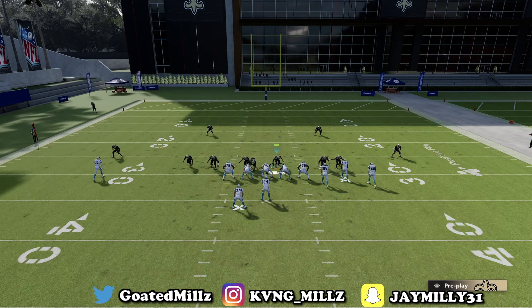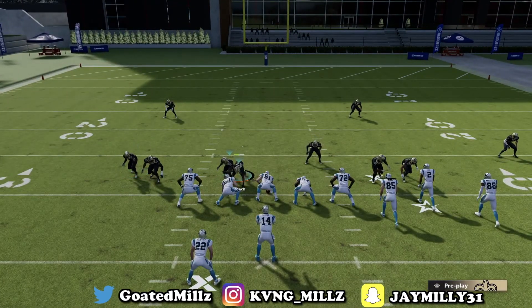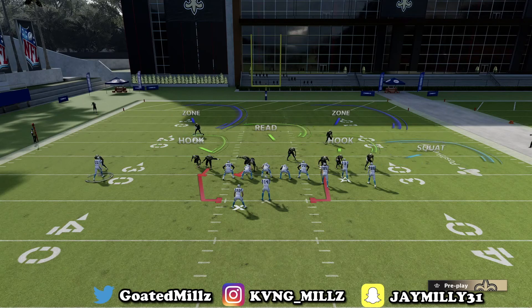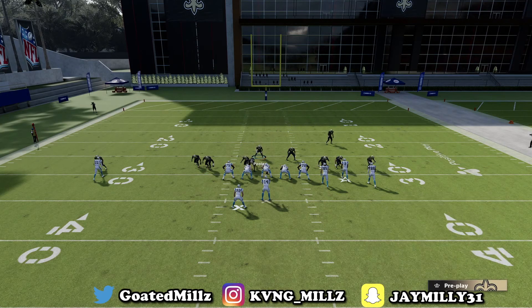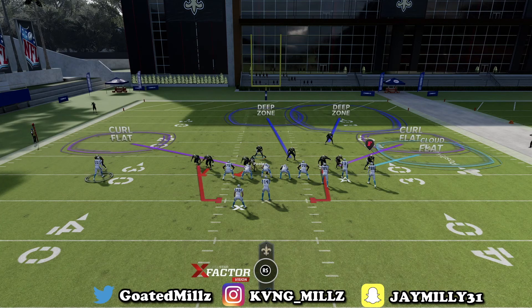Once again: auto-put Cover 2 Sink, slide your line to the left, crash up on the D-line, and bring this dude back a little bit to about right here. Press, man up square — this is just for Gun Bunch formations. You can put X in the middle third, blitz L1, and put square in a curl flat to go exotic on defense or confuse your opponent. That dude is going to come screaming off the edge.